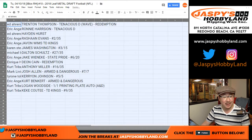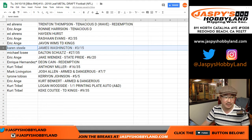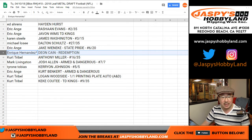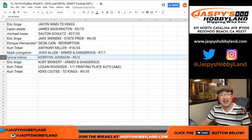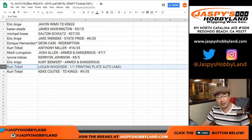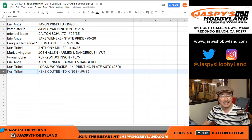Ed Aarons, you have the Trenton Thompson Tenacious D Wave Redemption. EA with the Ronnie Harrison, Tenacious D. Hayden Hurst for Ed. Eric with the Rashawn Evans, 2 out of 35. Eric also has Javon Wims TD Kings autograph. Karen, you've got the James Washington, 3 out of 15. Michael Losey with the Dalton Schultz, 27 out of 35. Jake Winneke with the State Pride, 6 out of 20, going to EA. Kike Hernandez with the Deion Cain Redemption. Kurt with the Anthony Miller, 16 out of 35. Mark Livingston with the Josh Allen Armed and Dangerous, 7 out of 7 auto. Tyrone with the Karyon Johnson, 5 out of 5 — Tyrone, all aboard the Big Hit Express! EA with the Kurt Benkert Armed and Dangerous. Kurt with the Logan Woodside, one of one printing plate autograph — the Armed and Dangerous Printing Plate Auto — Kurt all aboard the Big Hit Express! And last but not least, Kurt with the Kike Cotty TD Kings, 9 out of 35.